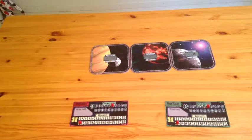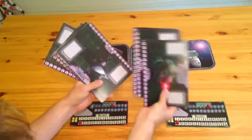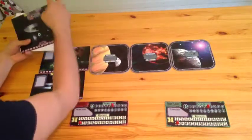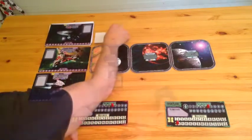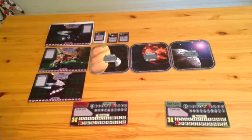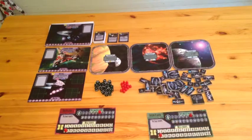We want to point out that we are playing with a prototype. Some components and some graphics will change slightly for the printed version. Take forth the 20 unique fleet boards and shuffle them. Place 3 of them face up to form a market. Do the same with the upgrade cards. Place the dice, markers and escort ships easily accessible for all players.